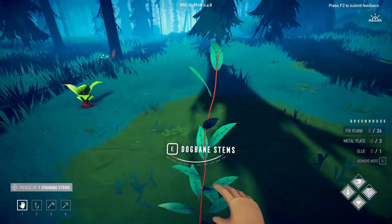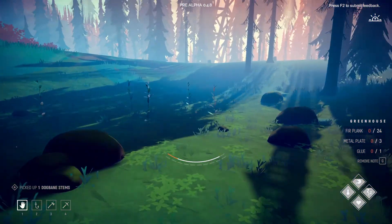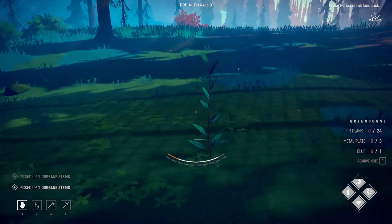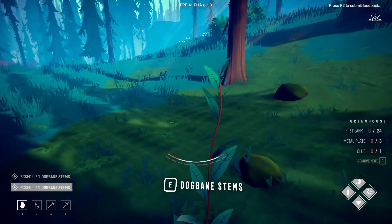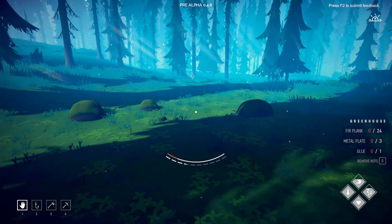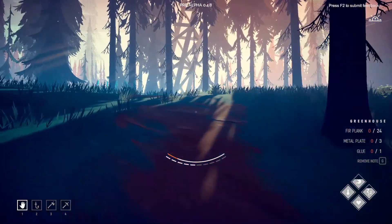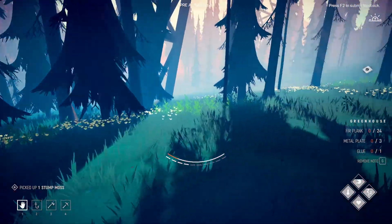Here they are — the dogbane stems. We're going to need 12 of these in order to make ourselves a brewery room, and I already have enough to make the greenhouse. All I need for the brewing room is the dogbane stems, and right now we have up to eight. I think we have like one spare at the cabin right now in one of the chests.